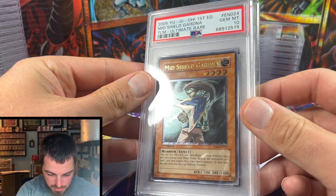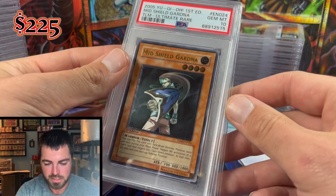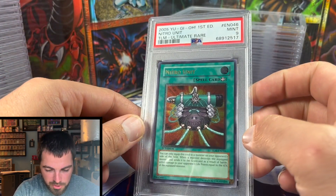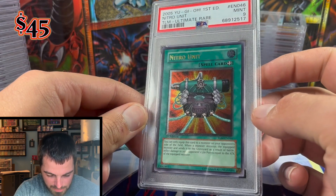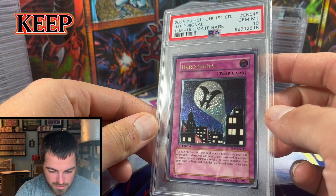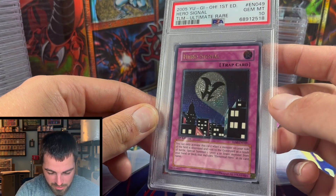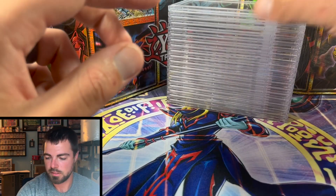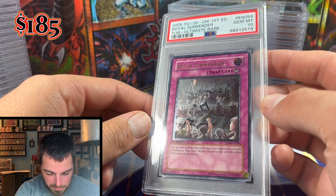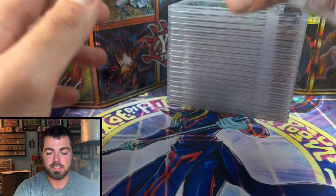Mid Shield Gardna got Gem Mint 10 times two — did really well with the Lost Millennium cards. I'll be selling one and possibly both, or might keep the other. Nitro Unit missed the 10 party and got a nine. Hero Signal got the invite and hit a 10 — might keep this one too, very iconic artwork with the hero bat signal in the sky. Royal Surrender also got a 10, rounding out the Lost Millennium cards. These didn't have waxing like the others, which explains the better grades.